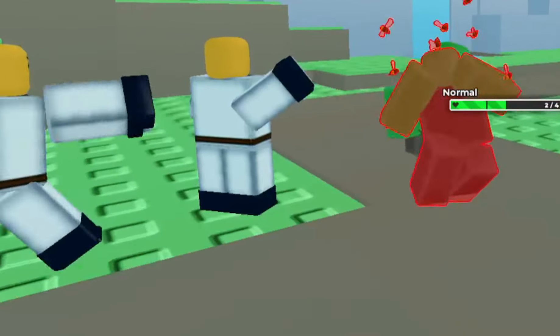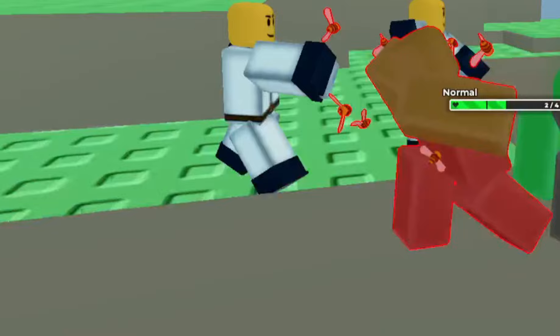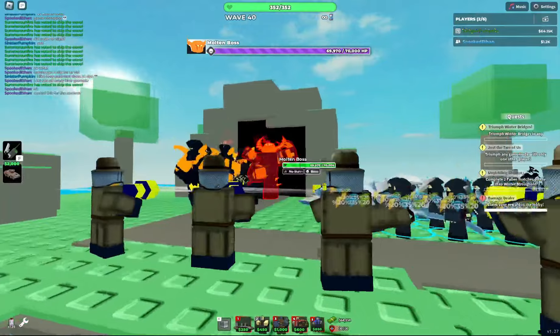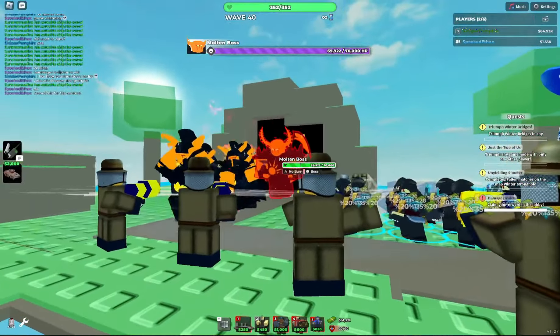Whereas other towers do regular damage, the Swarmer doesn't do any damage. Instead, it does take damage from the beast it throws. This means if multiple Swarmers hit the exact same enemies, they won't do any damage, which significantly weakens the Swarmer's capabilities.